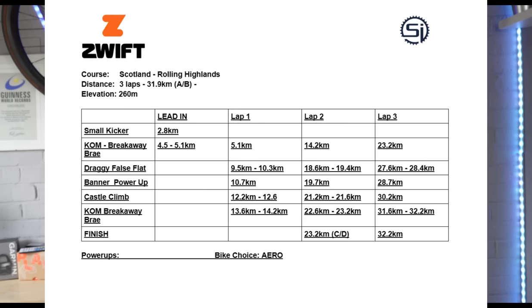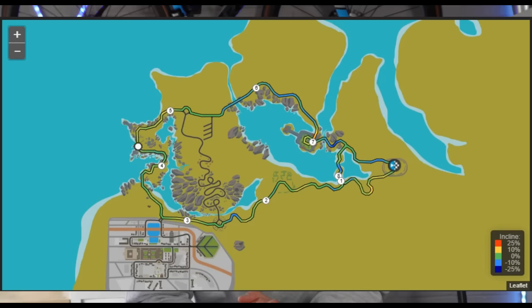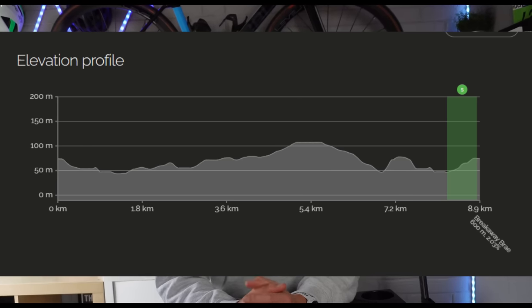Let's get into the Rolling Highlands course in more detail. For power-ups, we've got the feather, which is super useful on three particular sections — mainly the breakaway break, where it's especially useful at the finish line, and the castle corkscrew climb just before the breakaway break, where pushing the pace can reduce pack size. You can roll straight through and continue to apply pressure when you get to the breakaway break. There's also a long draggy segment on the opposite side of the loch, which we take in reverse once the lap starts — about a kilometre and a half, more draggy than steeply pitched, but could be useful.